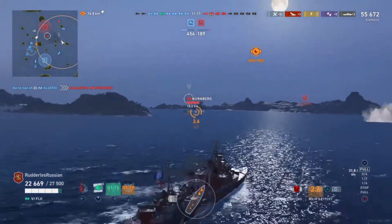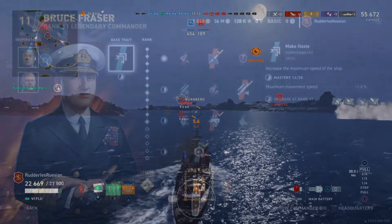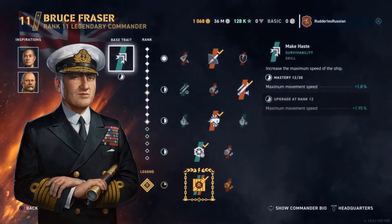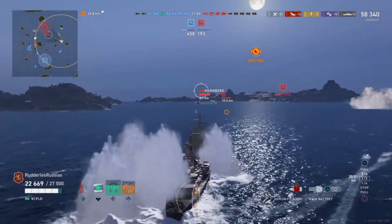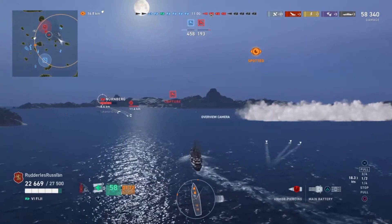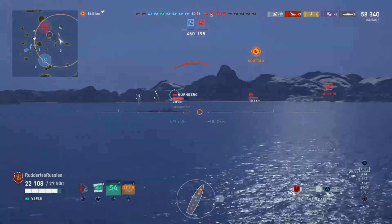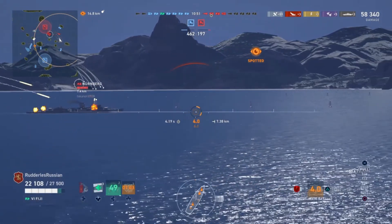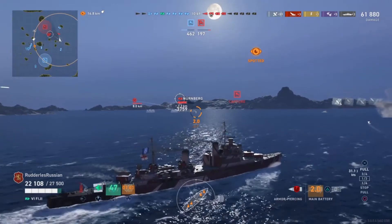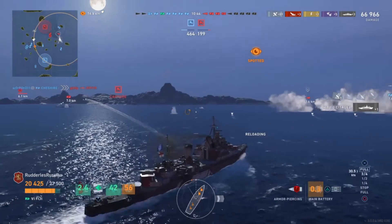When it comes to the commander build, he's taken Bruce Fraser at level 11, legendary. Traits are: Beyond Range, Home Run, Punch Through, Steer Clear, and Fully Packed; inspirations are Mikwa and Von Essen. For modules: Main Battery Module 2, Steering Gauge Module 2, and Concealment System Module 1 — very much focused on concealment. It's interesting to see the improved gun range, armor piercing penetration value, and ricochet angles.